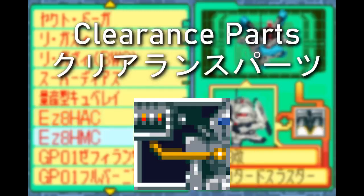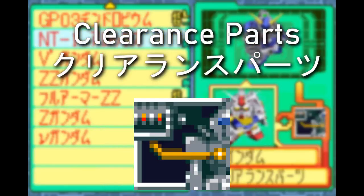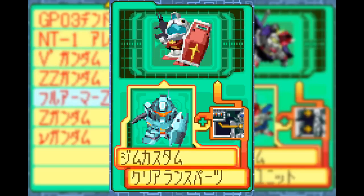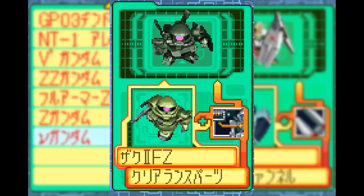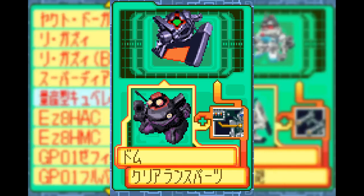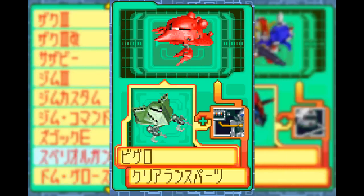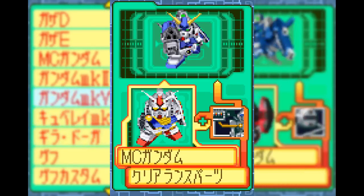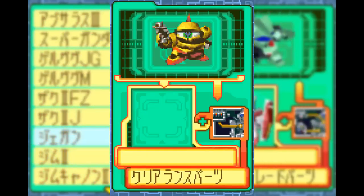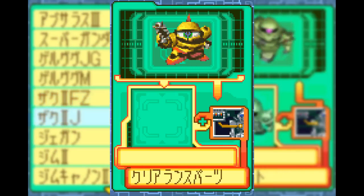You get to the Clearance Parts around the later end of early game. These have 7 combinations in total, allowing you to upgrade an Apsalus 2 into an Apsalus 3, a Gyan Custom becomes a Gyan 2, Zaku 2 Kai gets turned into a Hi-Zak, a Dom gets a big sword with its Dom Gross Beil variant, the Bigrowe ascends to crab — i.e. Val-Valo — the Magnetic Coating Gundam becomes Alex, and the GPO-1 gets turned into Gundam Mark II. It is worth noting that enemies like the Death Army can't be scraped directly into Clearance Parts.